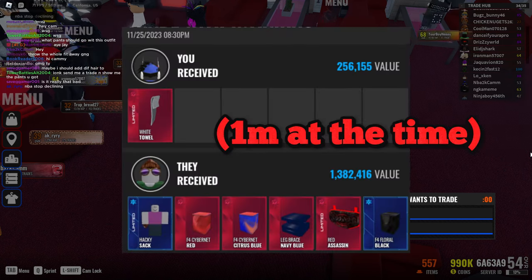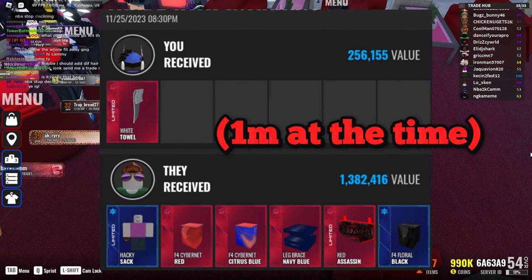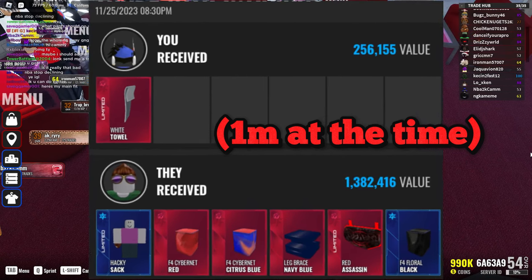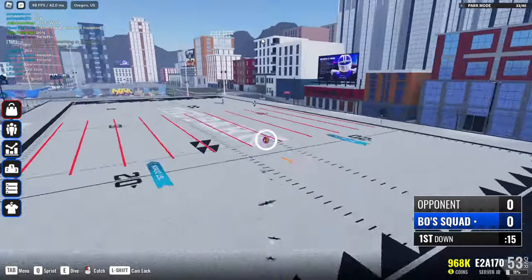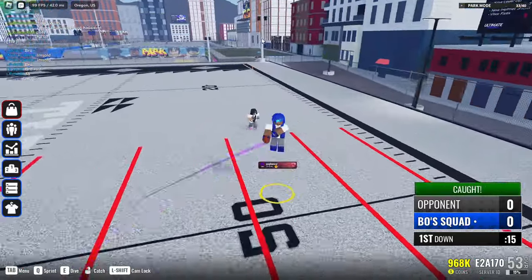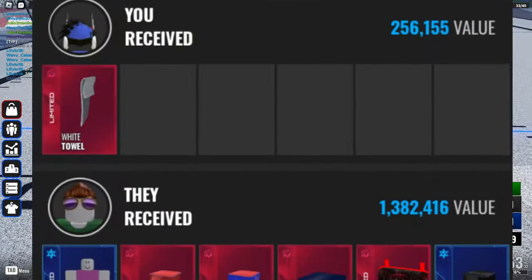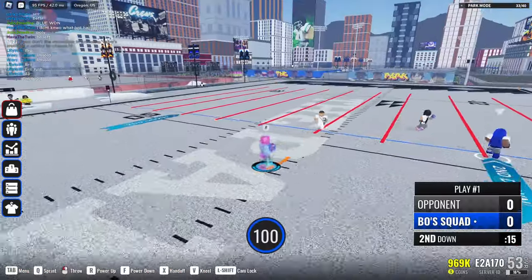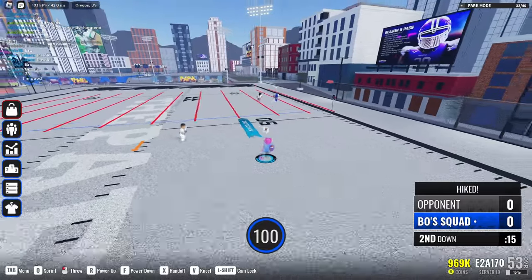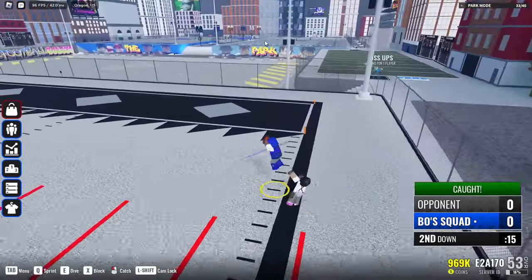I gave 1 million for White Towel a long time ago, about a month ago. And now that's what I got out of it — let's go! So yeah, as you guys saw, I traded White Towel. Originally I got it for around 1.3 to 1.4 million, and I pretty much gave garbage items besides the Hacky Sack for it. Getting White Towel was definitely the best thing that's happened to me in trading in Ultimate Football in forever.